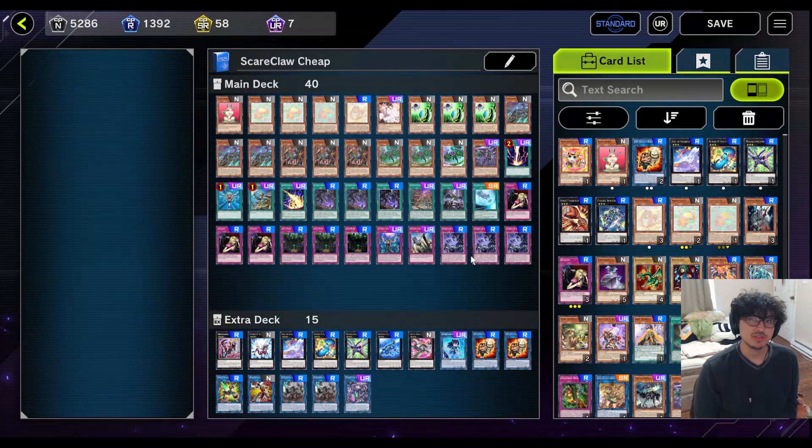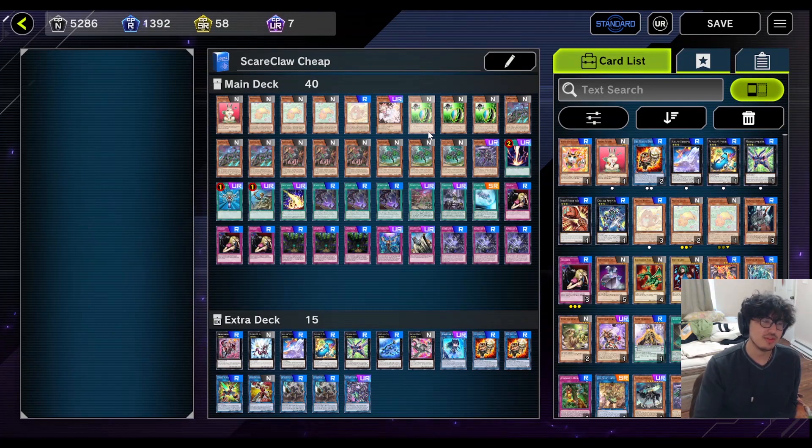Scareclaws is a unique deck that came out in the newest set that switches your opponent's monsters to defense position. I try to play around the effect where they can also special summon from their hand. So in the free-to-play version, we're running a small beast engine along with an engine that utilizes the level threes we have on the field.